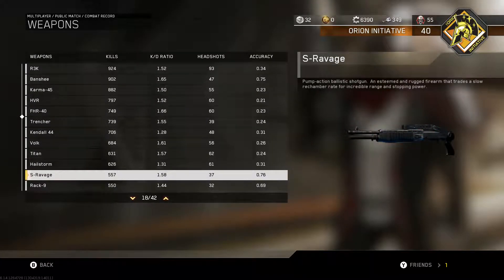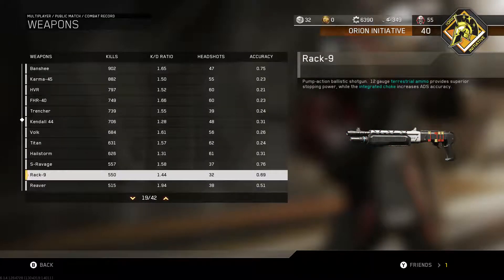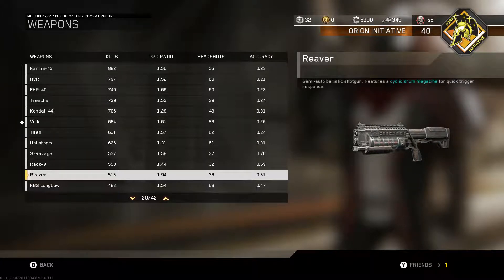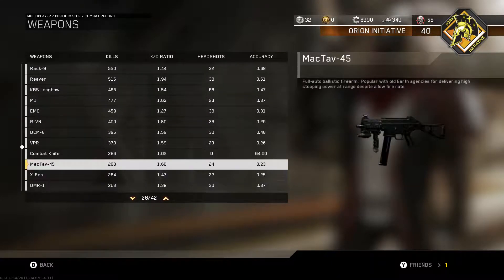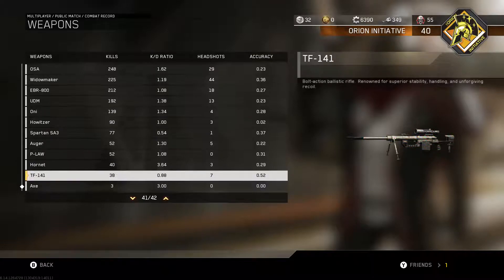The shotguns for me are some of the easiest to get gold. The S-Ravage down here has only got 560 kills and I've got it gold. Rack 9 is about the same. Reaver has only got 515 and I've got it gold. The DCM-8 is the only shotgun I don't have gold, and it's down here at only about 400 kills. There are a few guns I really don't have many kills with.